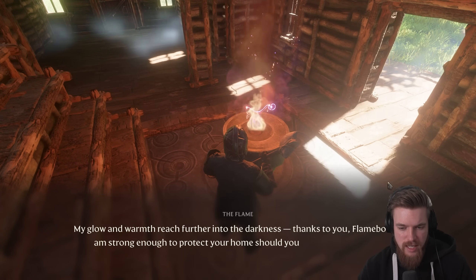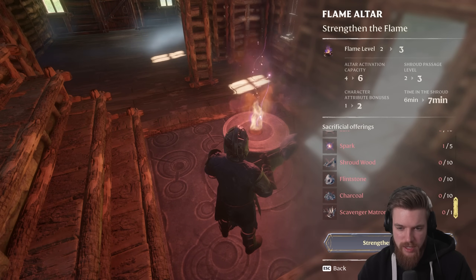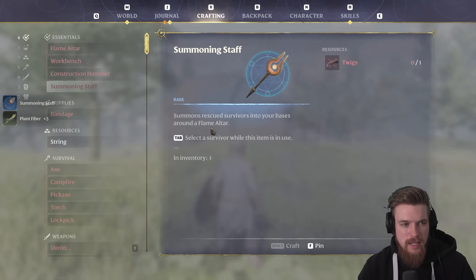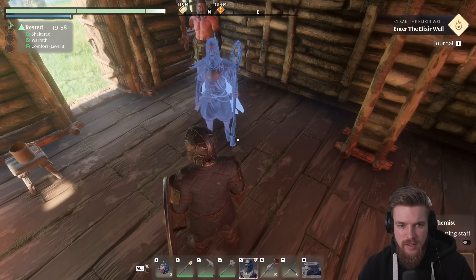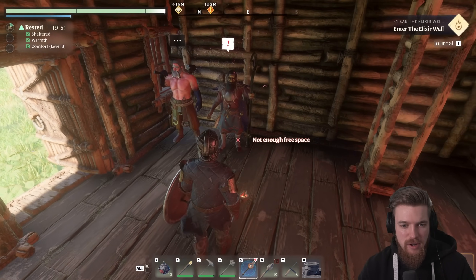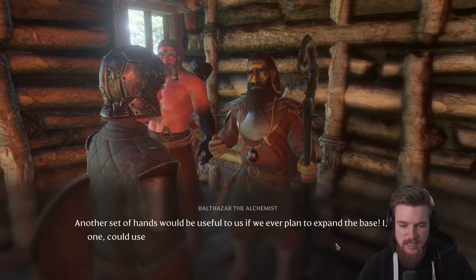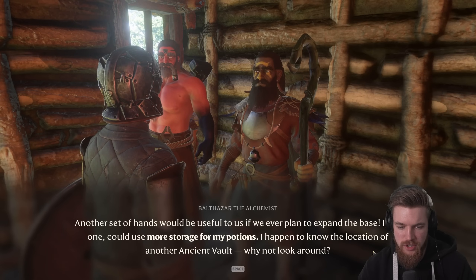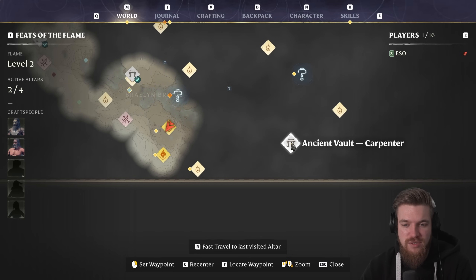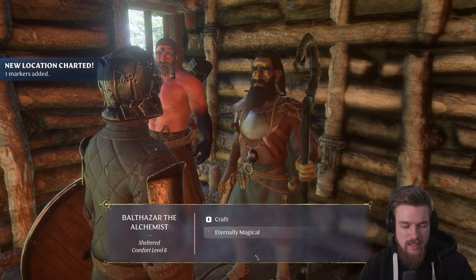The flame says: 'My glow and warmth reach further into the darkness. Thank you, Flameborn. I am strong enough to protect your home should you choose to expand it.' You can upgrade it again to level 3 with other materials. Now we've unlocked the alchemist, we can also call him into the world — go to crafting, make a summoning staff, press tab, select Balthazar the alchemist. I always like to have all the characters next to each other so you can talk to them at the same time. Speaking to Balthazar about carpentry, he gives us the location of the ancient vault for the carpenter on the map. The blacksmith also gave us the location of the ancient vault for the farmer — so that's a new quest.